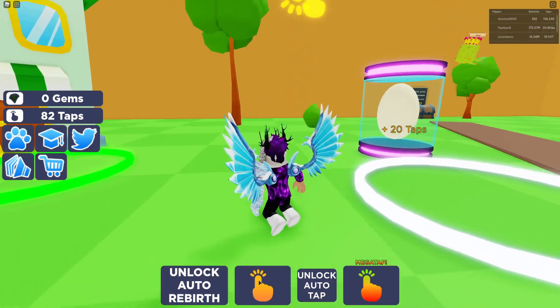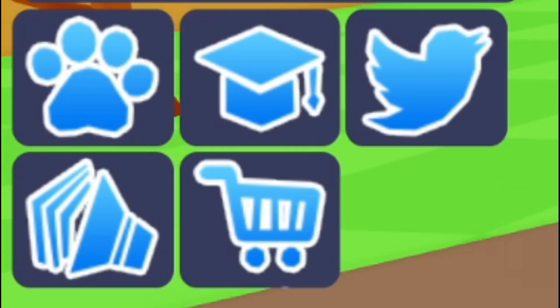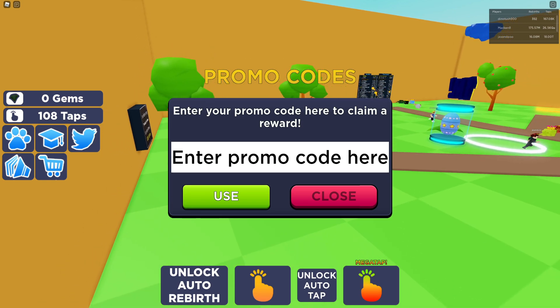Right here guys, if you don't know already, to find codes in Tapping Simulator, go to the left where the icon is and click on that. Then the code menu comes up. These are in no particular order, so let's just get into it.